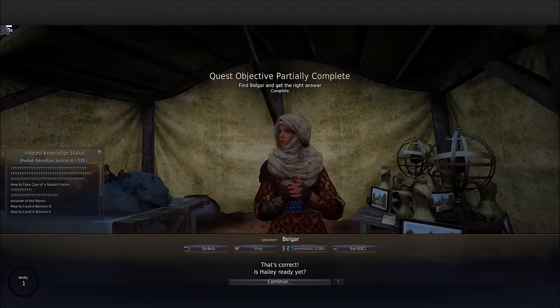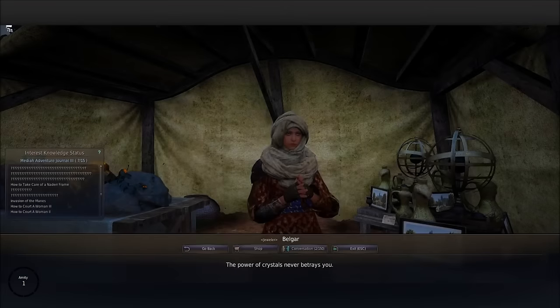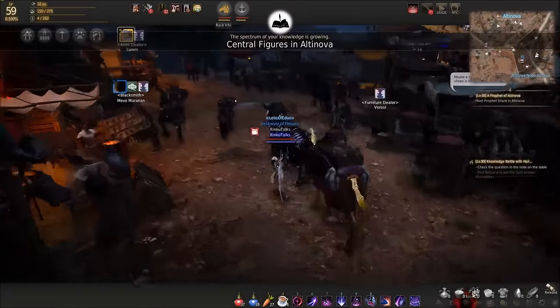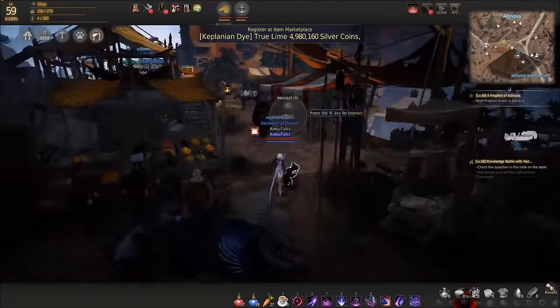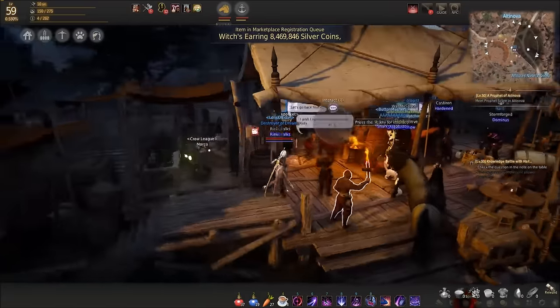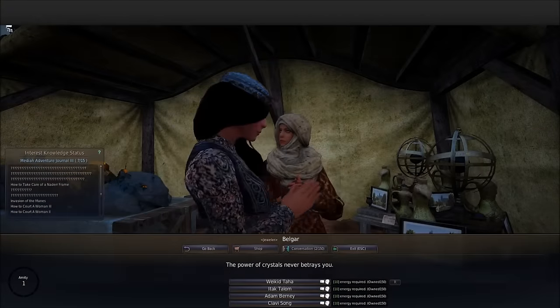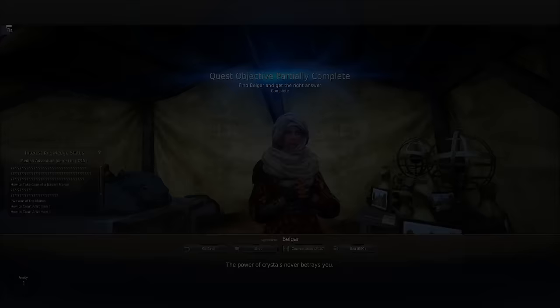Number 12 - I accidentally hit the correct one automatically by spamming R. The answer is Neruda Shen, which happened to be the first option. So for question 12, you just click the top one. Neruda Shen is the correct answer.